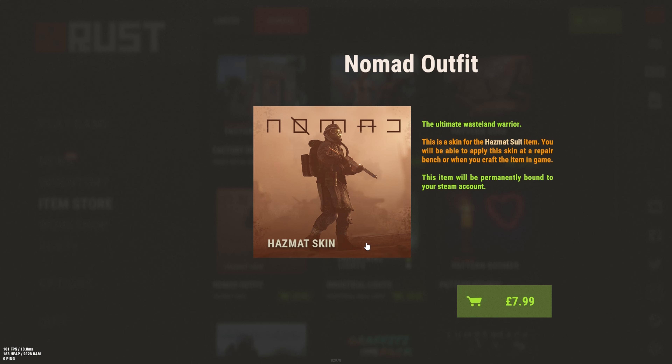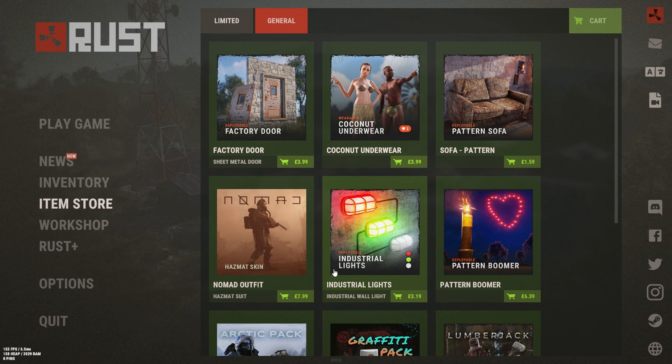Next we have the Nomad Suit, which is like a B-tier or A-tier for me. It is pay to win in some sense because you can camouflage in more environments, but it's just a hazmat skin and nothing else comes with it.